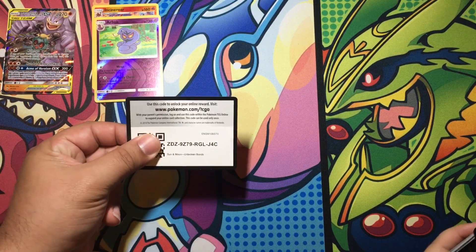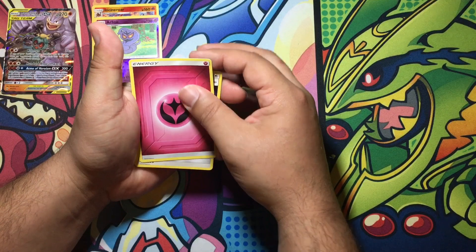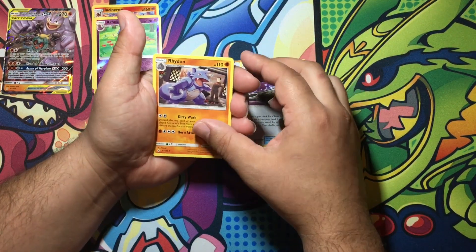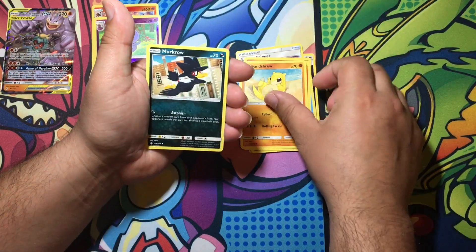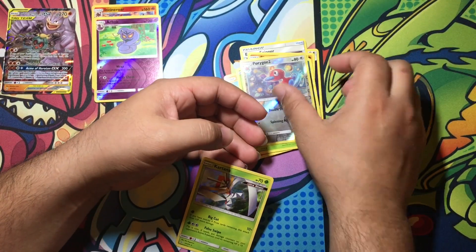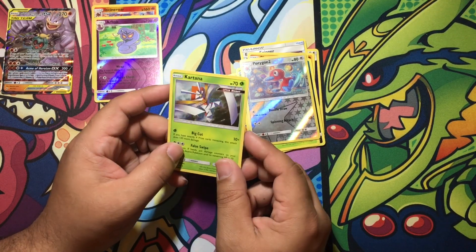Okay, there's the code card. Fairy Energy, Triple Acceleration Energy, Energy Spinner, Rhydon, Slowpoke, Lickitung, Sandshrew, Miracle, Oddish — a reverse Porygon, and the rare is Kartana. We don't have this as a holographic — we have it as a reverse rare holographic. That's a cool card, Dad. Yes it is, I like it.